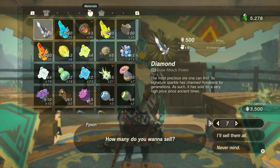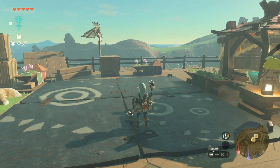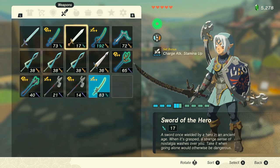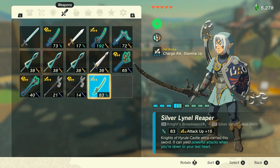The second duplication method is how to duplicate any weapon, shield, or bow. It's slightly different from the first one, but involves the same trick. To do it, equip any weapon, shield, or bow that you want to duplicate. It can be legendary and fused to something too, it doesn't matter. For an example, I will duplicate this upgraded silver Lynel Reaper.